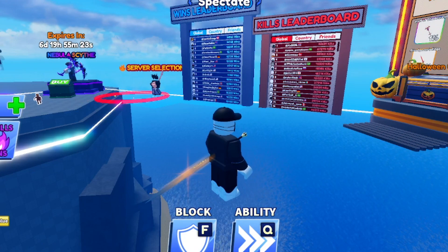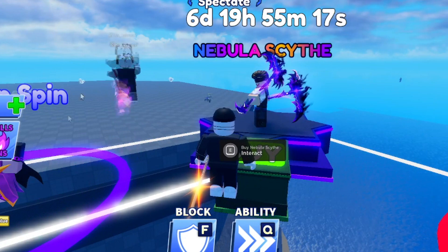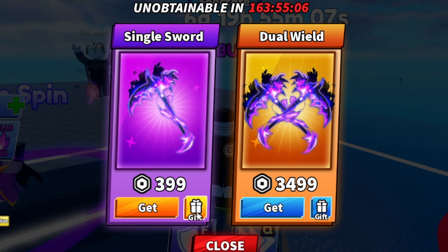These Nebulae items are actually cool. One costs 399 Robux, and Dual Wield is 3,499. The cool part is you can actually gift these to people. If you guys want to get gifted one, maybe I should do a giveaway — comment down below if I should do giveaways on these.